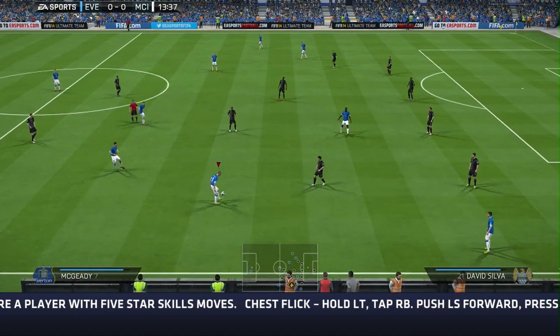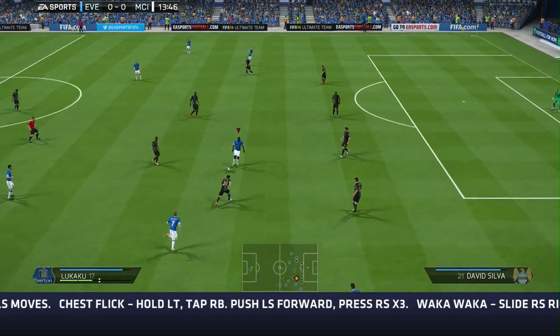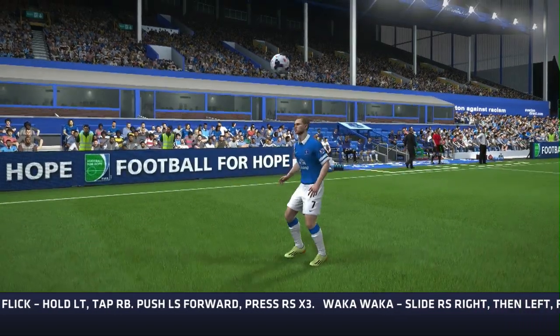The first one is the chest flick, and it might even be the hardest one to do of all the ones that we're going to look at today. You need a five-star player and you need to be juggling the ball — hold left trigger down and then repeatedly tap RB to juggle. Then you push the left stick forwards and hold it in like a button, and then press the right stick in three times as well. Hopefully your player will loop the ball up into the air, then catch it on his chest and spin it round.